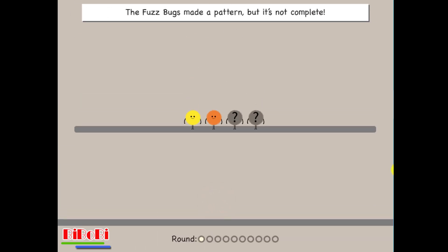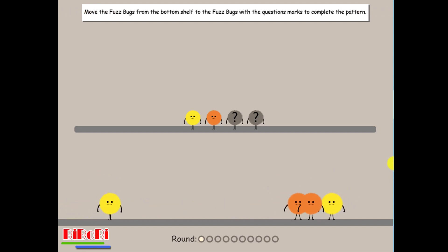The fuzz bugs made a pattern, but it's not complete. Move the fuzz bugs from the bottom shelf to the fuzz bugs with question marks to complete the pattern.